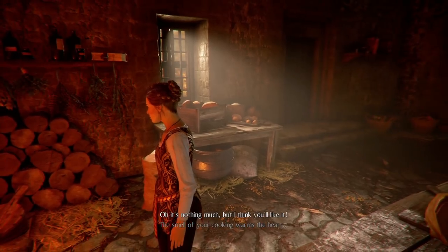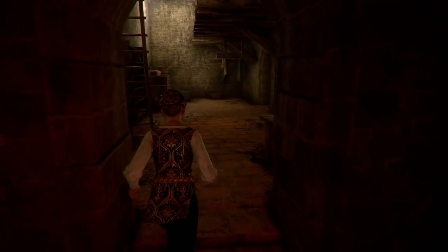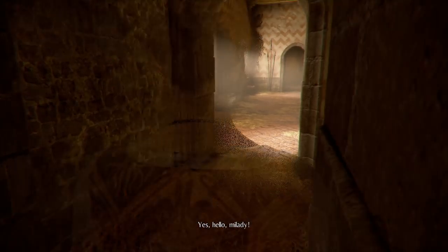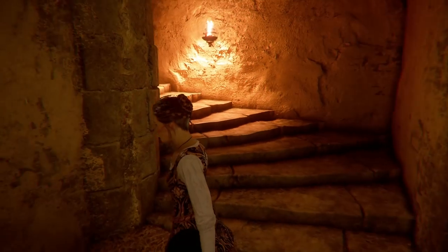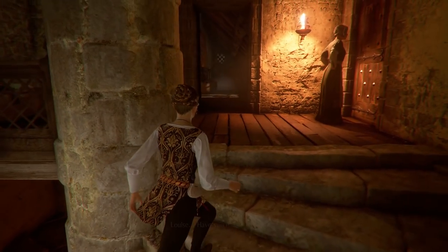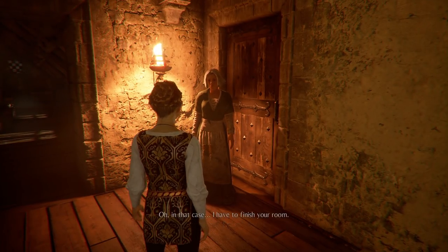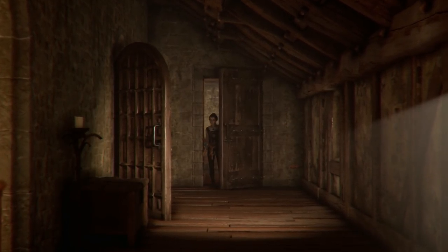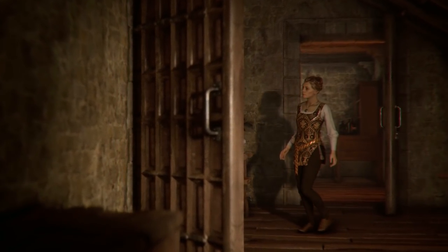We find our way upstairs. I believe the light is our ally against the rats — that's the basic concept here, but I don't want to ruin too much. A worker tells Amicia that her room's been prepared and there's a little something left on the bed. I don't want to race through this but I do want to showcase as much as I can in the hour, so we're going to try and push on ahead a little bit.